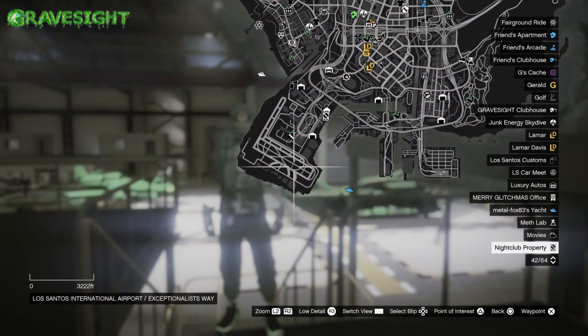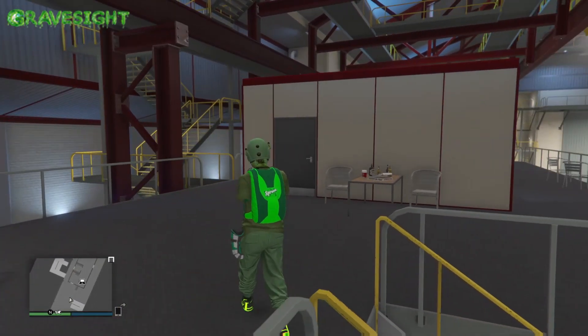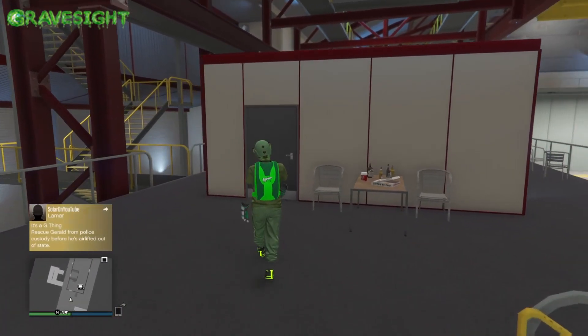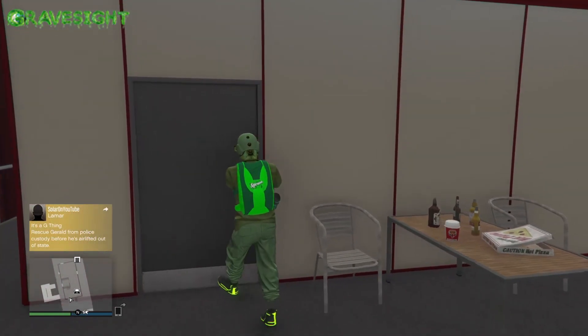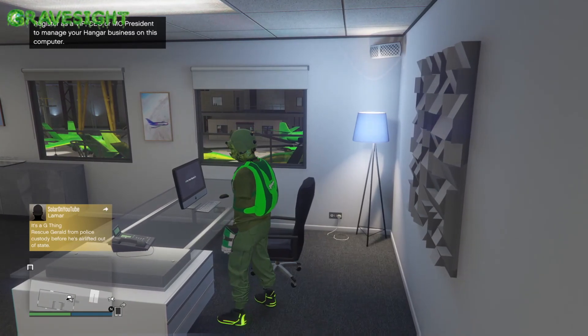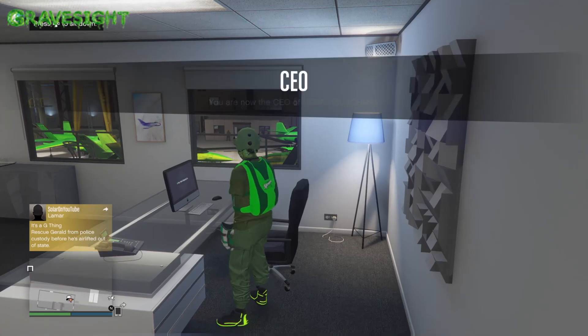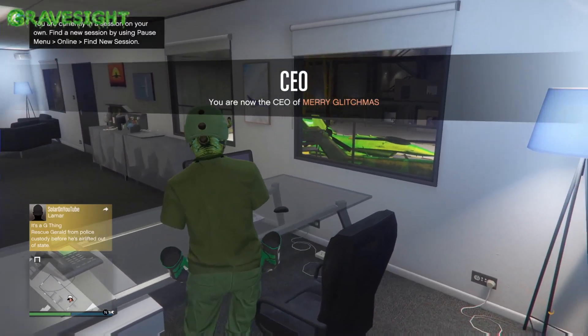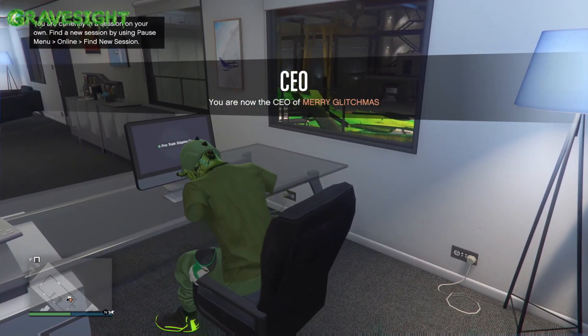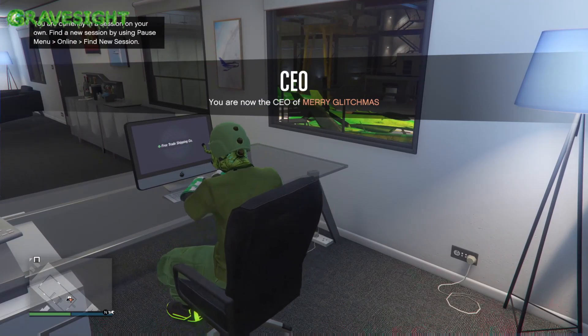There are two different types of hangars that we can have — one at the military base and then one at the LSIA. I've got mine at the military base; you guys can choose whatever. But hangars this week are, I believe, 30 percent off along with modifications. So if you guys are wanting to upgrade or change your hangars, that would be the time to be doing this. I'm going to be sourcing some cargo and talking about the best cargo you can be sourcing.